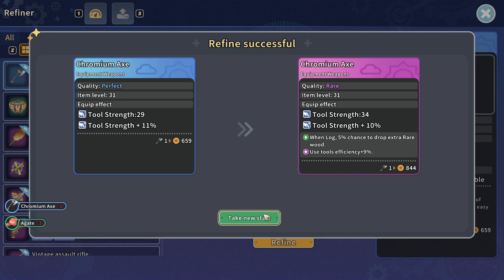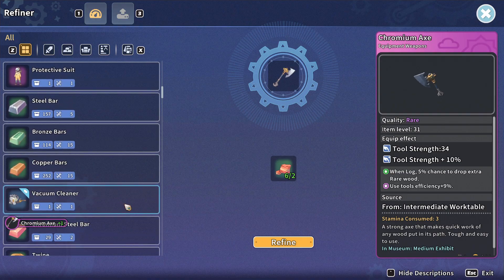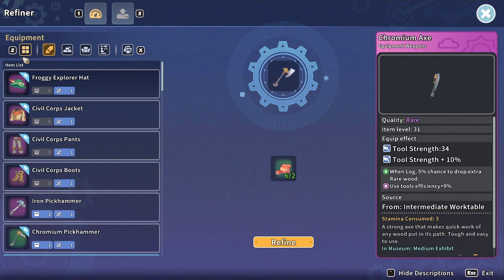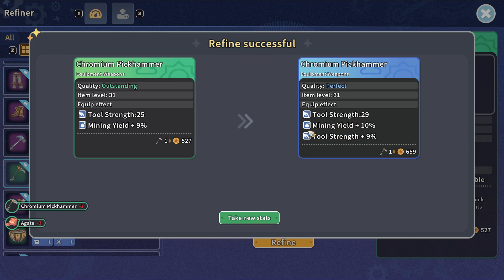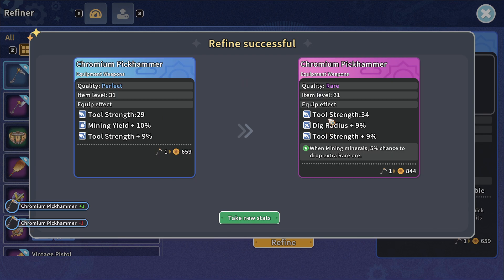There's tool strength — but extra rare wood, nah. There's that — where's my other one? Yeah, mining yield. I'll probably lose that one, let me turn a bit. Dig radius. Yeah, I figured I'd lose my mining yield, but it'd be okay.